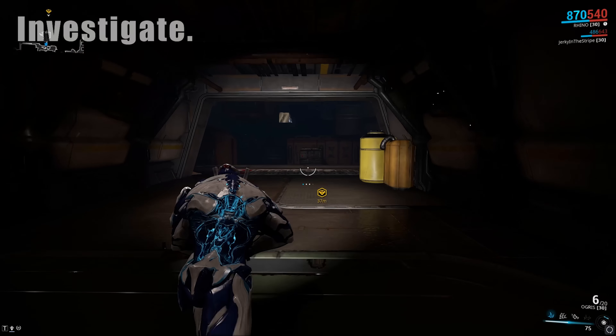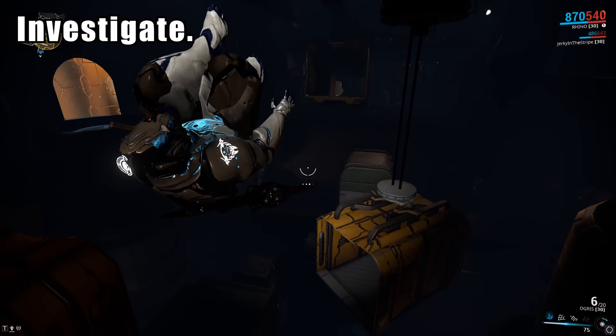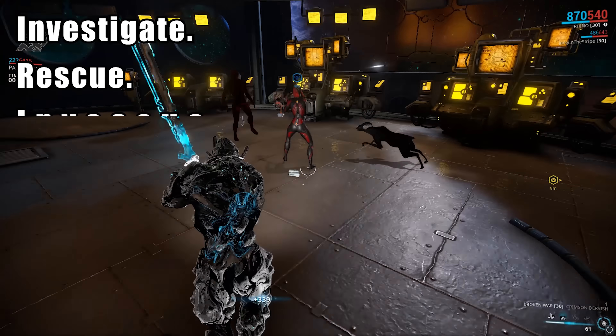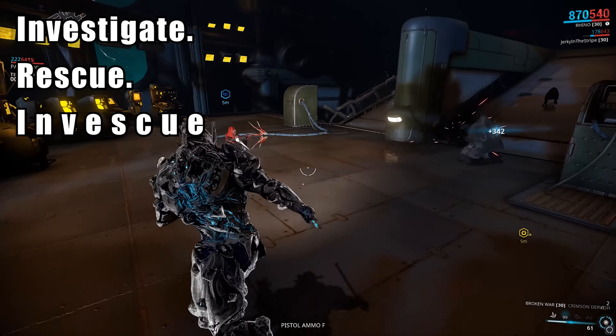You'll first be investigating a distress call, but after some minor sleuthing it'll turn into a rescue mission. Defend the target against a very easy zombie rush, if you can even call it that. Then hit Extraction.